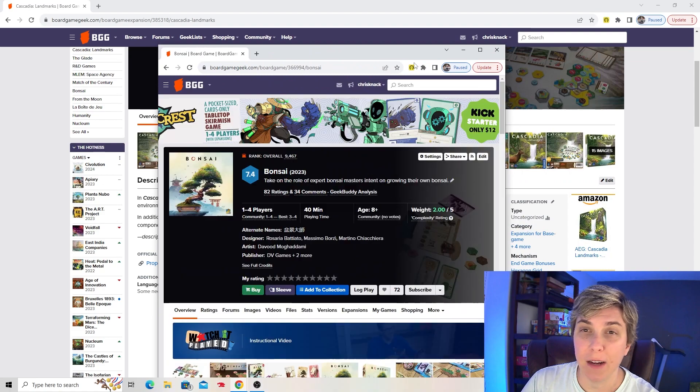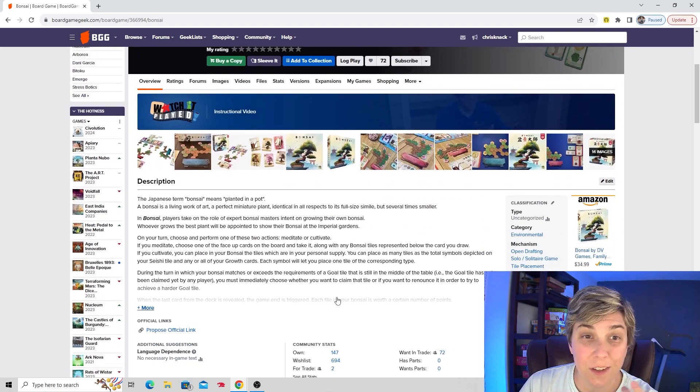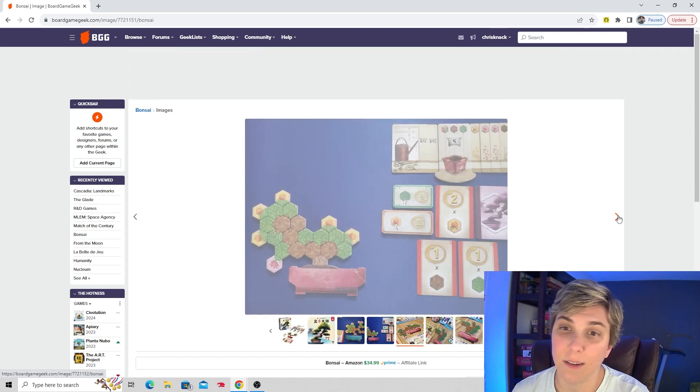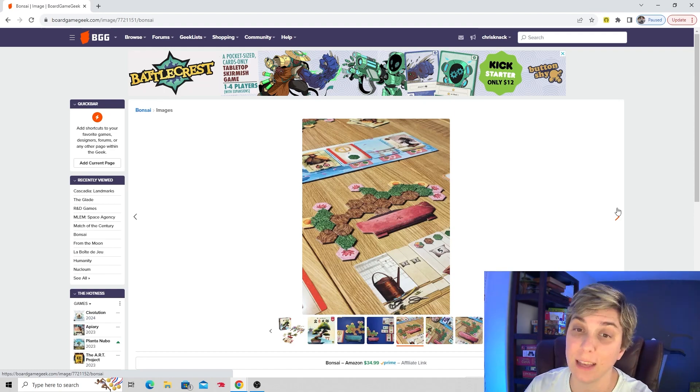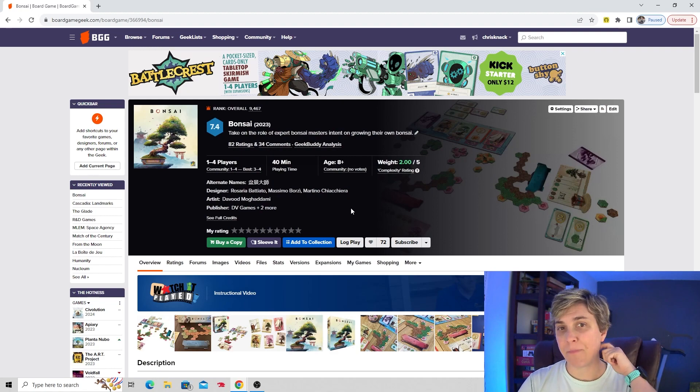Another nature themed game — we've got Bonsai. Take on the role of expert Bonsai masters intent on growing their own Bonsai. Basically you're building a Bonsai out of tiles, and the way you lay out tiles, you score differently. On your turn you perform either meditate or cultivate — one of two actions. Each player has their own Bonsai that they're building and they all look really interesting. It's light family weight, not super long — about 40 minutes playing time. I definitely would like to give this one a try.